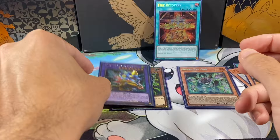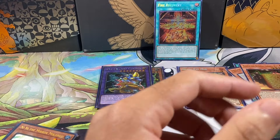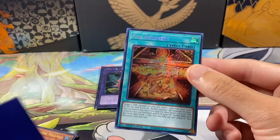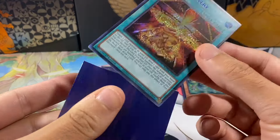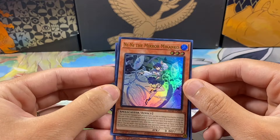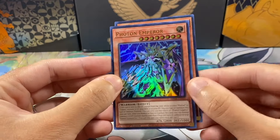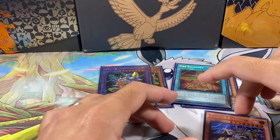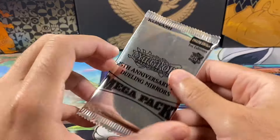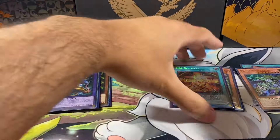Wow, what a just classic cards from the first two packs — just insane! We're only going to sleeve the Prismatics and the Quarter Century Rares for now. These are our last two ultras from that pack. I'll eventually start leaving the ultras once we get our master binder going, but for now I'm just gonna leave them as is.